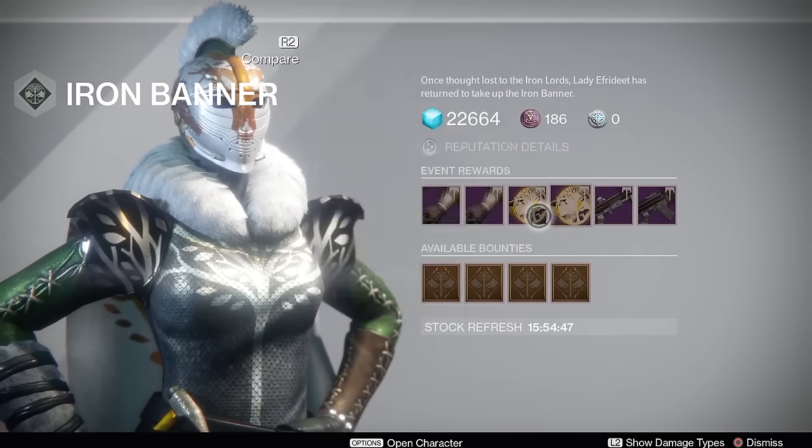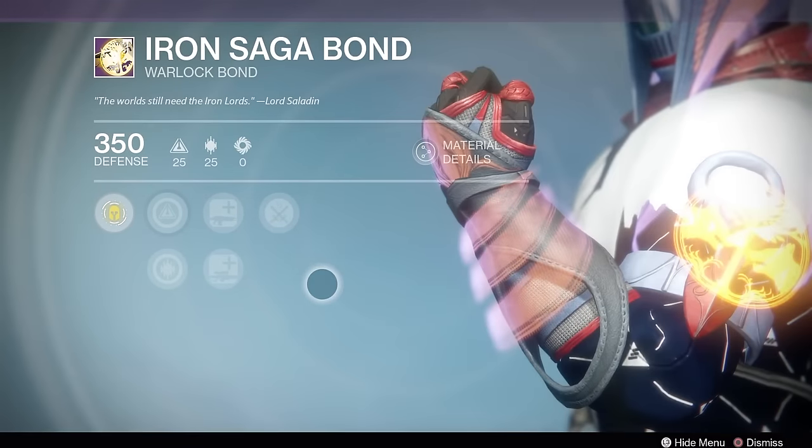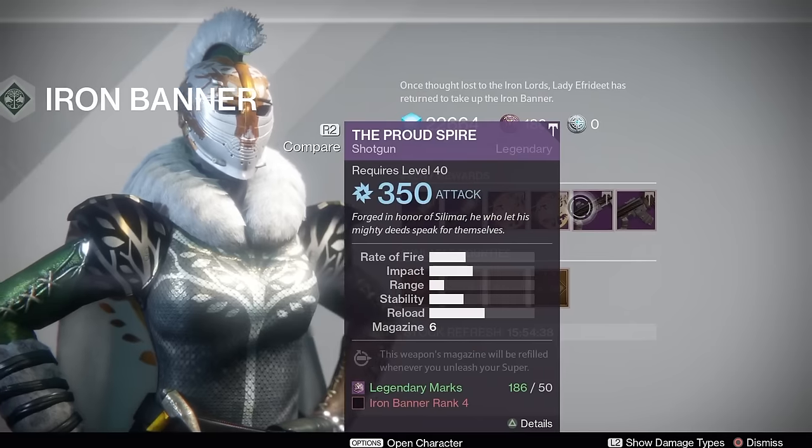We've got two more bonds here, with the Discipline Strength and Intellect Discipline builds, which is quite nice, so you get to choose between which build you want. They will both increase your Crucible Reputation gains.